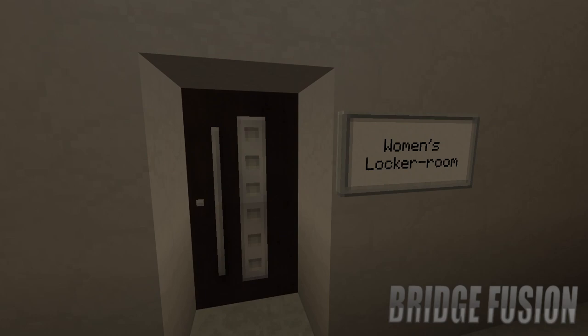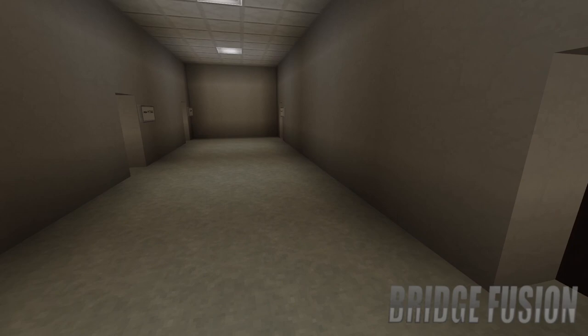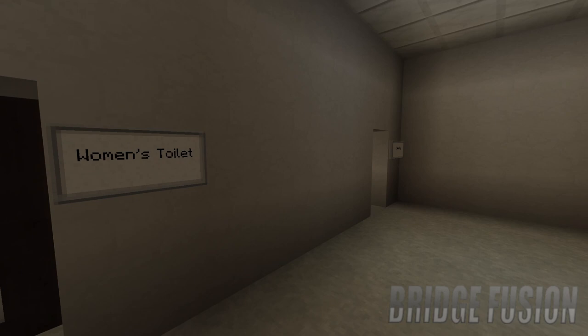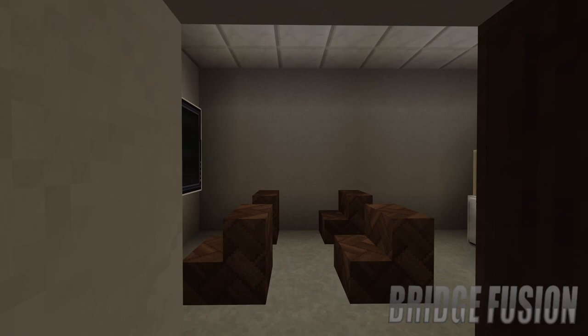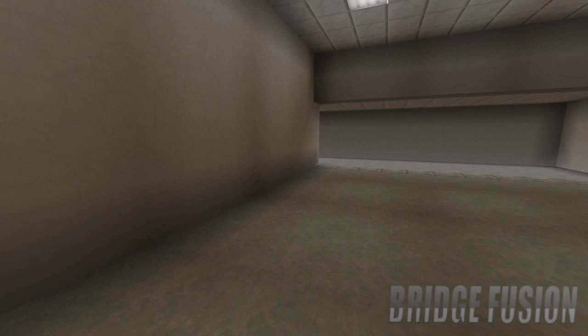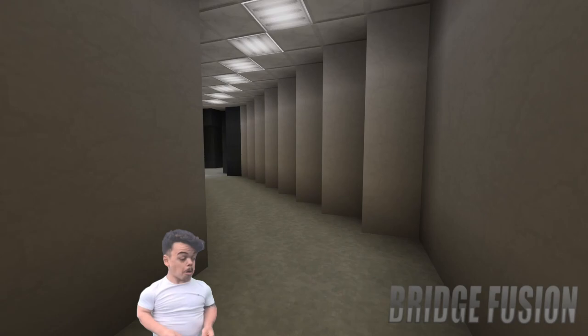Then we do have the women's locker room right here — that's a new addition in Minecraft, so I apologize for that. We also have the medical room where if you get injured you can come in and get seen to. Just down here are the women's toilets, same as the men's, and then we have catering so you can get some food before you go out. Just opposite catering is another locker room.